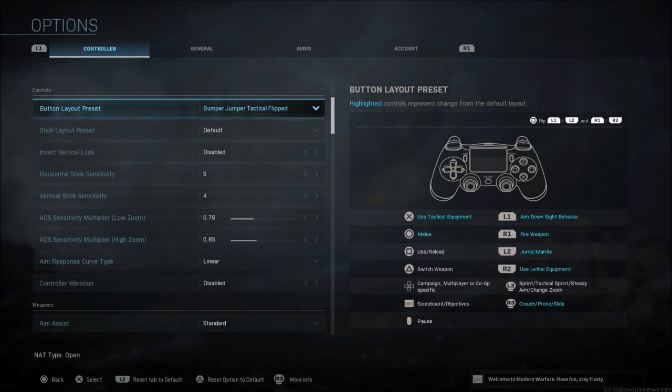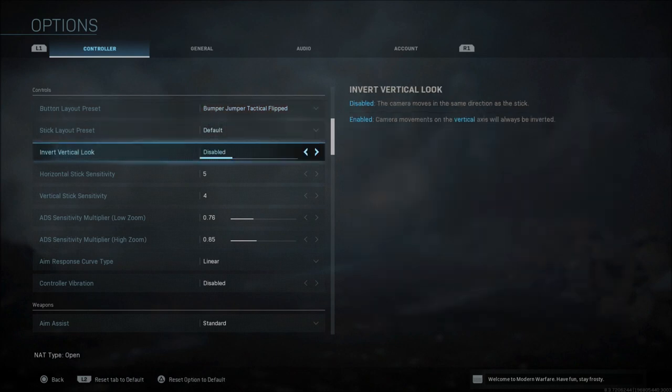Let's get started. First of all, controller button layout — I use Bumper Jumper Tactical Flip. I always use Flip on PlayStation so you can shoot with R1 and L1. I like Bumper Jumper so I can jump with L2 and throw my lethal equipment with X. If you have a Scuf or something like that you can map buttons to different things, so you'll have to mess around with this.